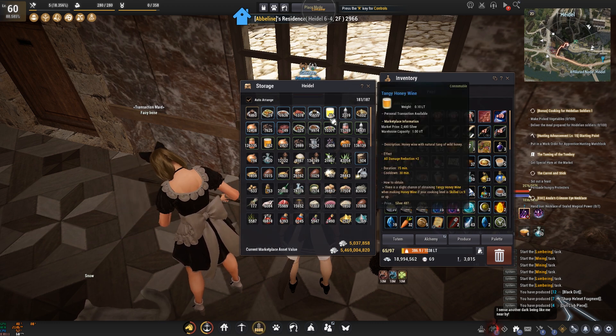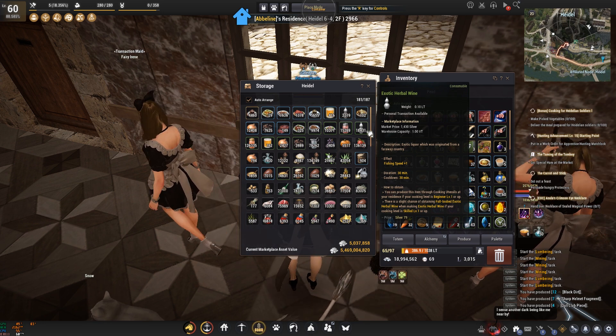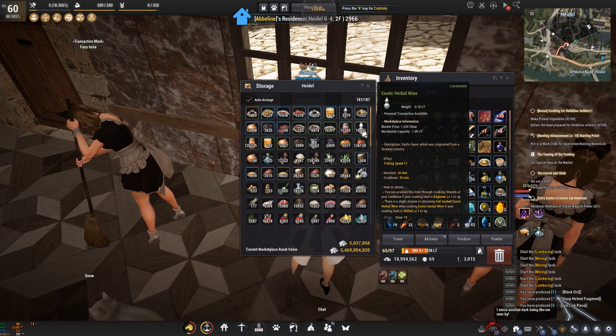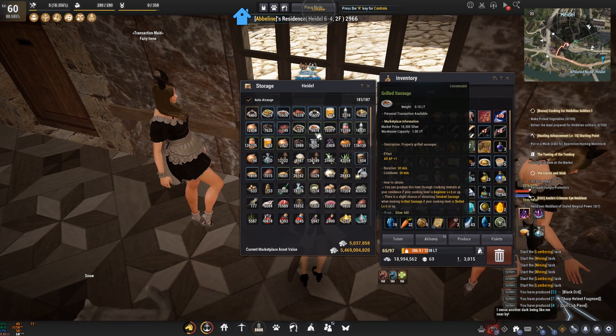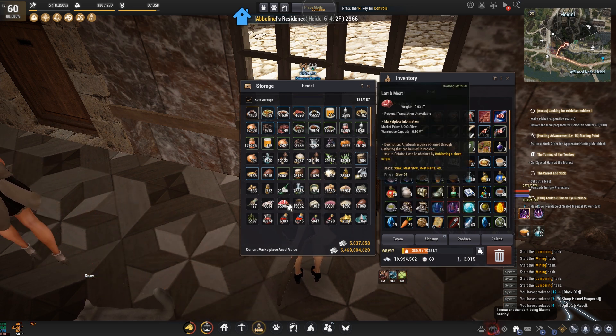I also crafted all the exotic herbal wine. I had a ton of essence of liquor I was using for honey wine, and since exotic herbal wine requires two in the recipe, I'll have to do double. So instead of 30,000 lean meat salad, I'll need 60,000 exotic herbal wine. And because grilled sausage also requires two times the lean meat salad, I'll need 60,000 grilled sausage as well.